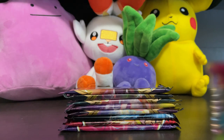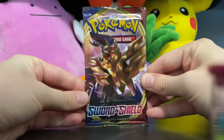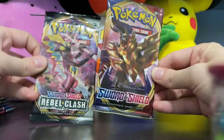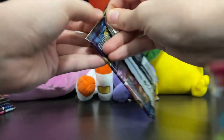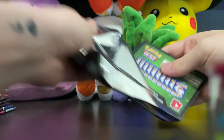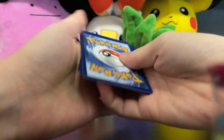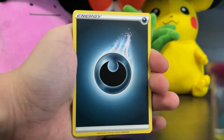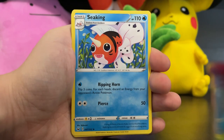I have the packs to open today here in order of their release date, which means up first is the base set, Sword and Shield. Really love the art on these — the Zamazenta on the front is really nice. This was the first set released in the Sword and Shield era. So we're starting at the beginning here, ready to get going. Let's go through and take a look at some of these cards.